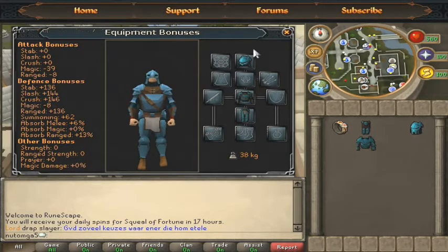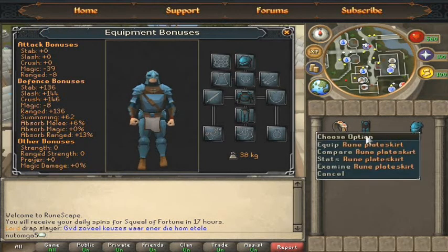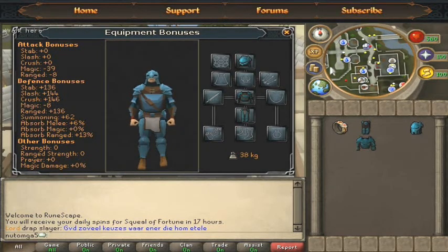The chain body combination has lower stab and slash bonuses, but what makes it better than the plate body setup is that the chain body gives bigger protection from crush attacks. This makes the chain body combination really good when slaying enemies that use crush abilities, because having the chain body equipped gives you more crush defense bonuses, albeit with lower stab and slash bonuses.